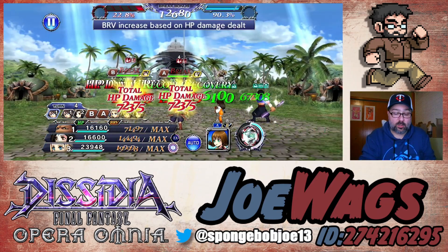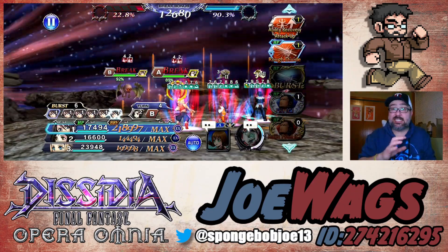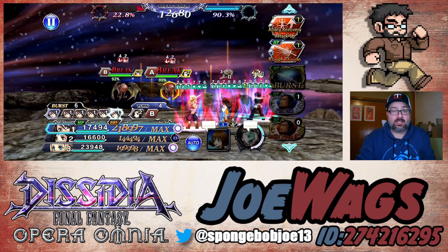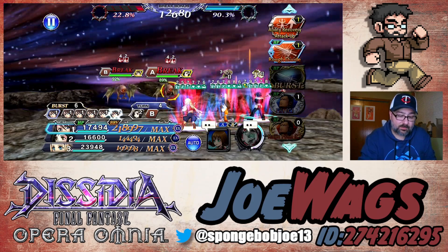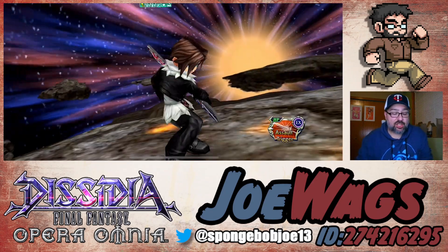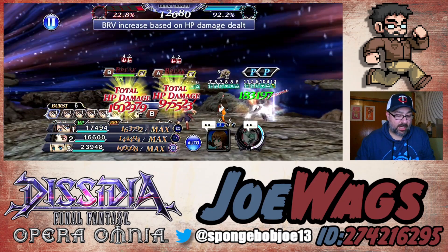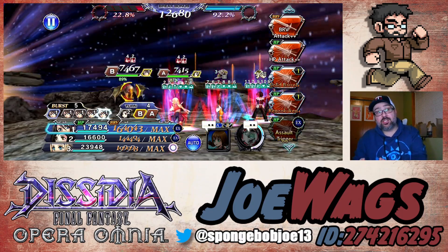A couple things to keep in mind: because he's not green, the actual burst attack at the end won't hit quite as hard and his burst effect will be slightly gimped. But it shouldn't be too bad - he needs to be green though because he gets a ton from being green. We already did Rough Divide, so let's do Assault Trigger which is the EX. His EX should hit pretty hard because you're getting the Roaring Hammer with it.